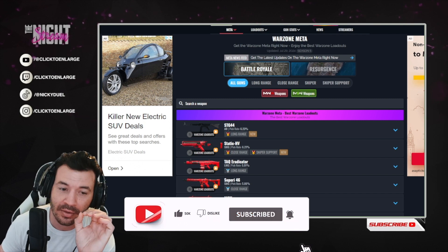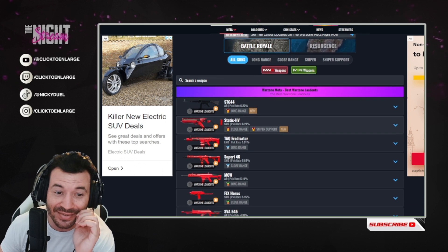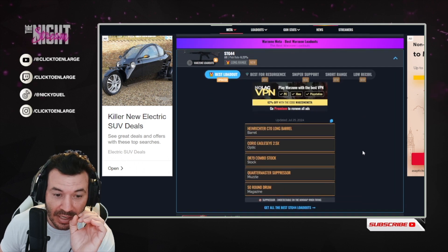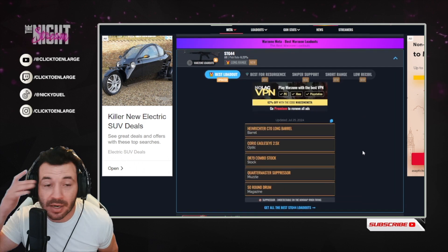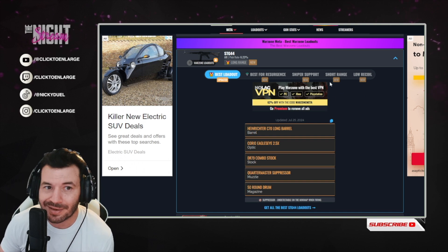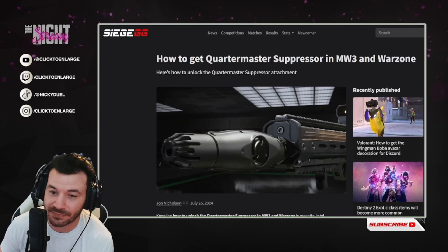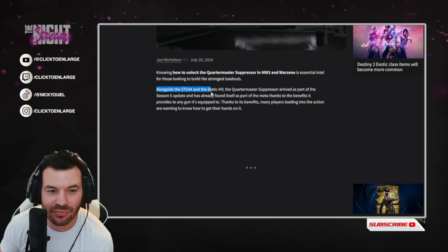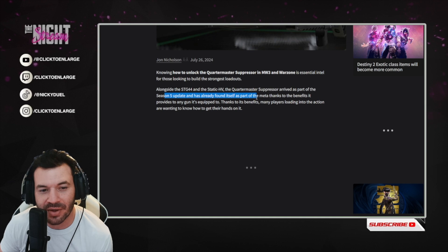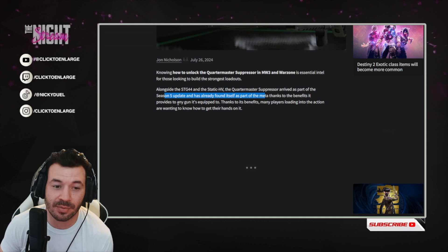Coming in at number one, and from what I found, it seems like a lot of people are using this, is the STG-44. Recently, there has been a new muzzle that came out, and a lot of these weapons are using this muzzle. It's called the Quartermaster Suppressor. The Quartermaster Suppressor arrived as part of the Season 5 update and has already found itself as part of the meta.